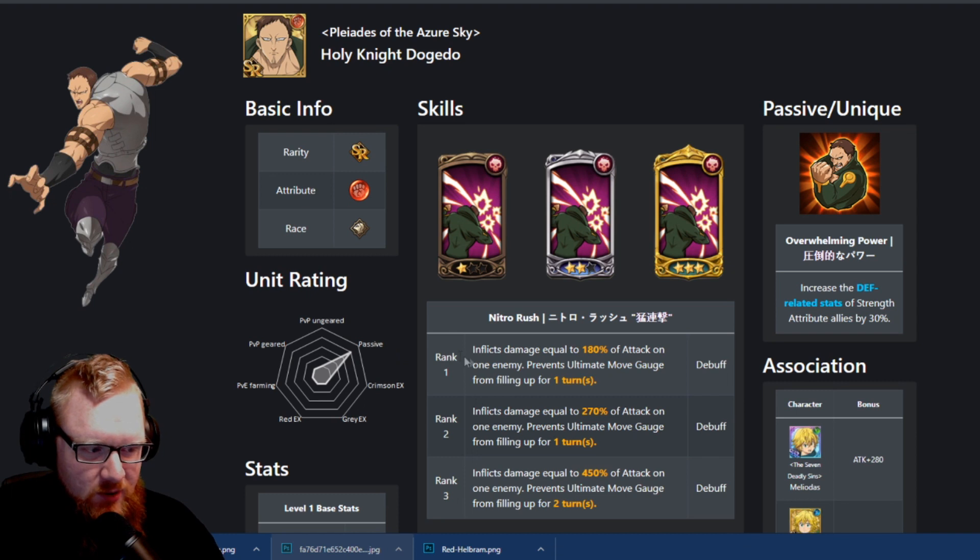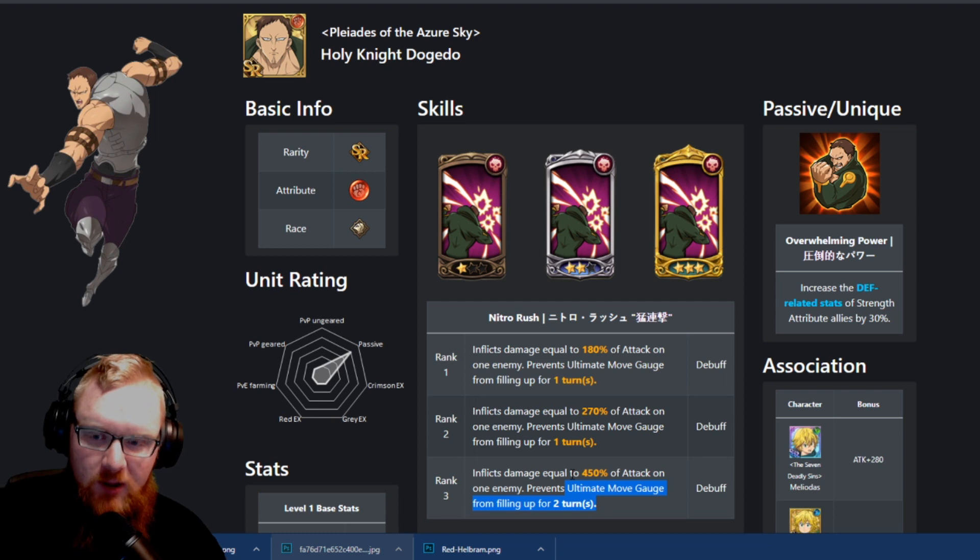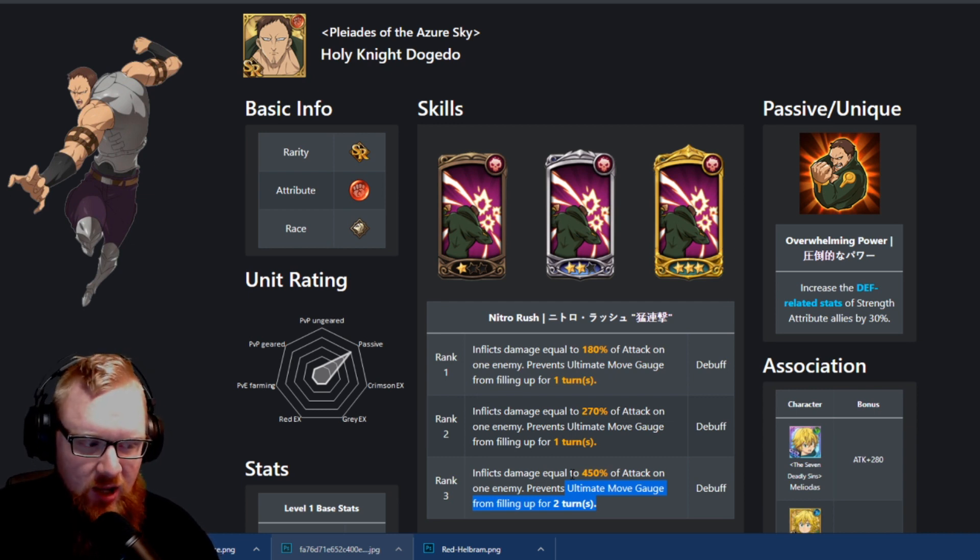His first ability is going to be dealing an okay amount of damage, which is not fantastic, but he can prevent the ultimate move gauge from filling up for one to two turns. This is a little different than the characters that we've had up to this point, where they'll actually remove some of the gauge. And in certain circumstances, depending on how fast or how many of the enemy there is — say there's one enemy but they are ramping up really quickly because they can have three in a row — this could be far more useful than just removing, say, with Bond's ability to remove just like one, two, or three.